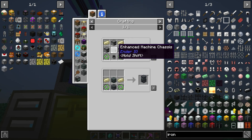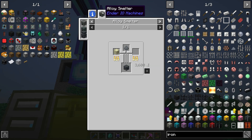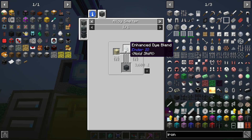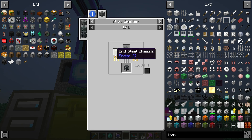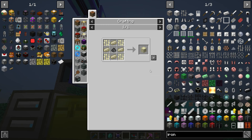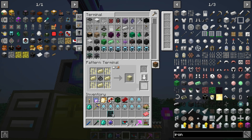No wonder I didn't make one of these before — it's a pain in the butt. Enhanced machine chassis needs an enhanced dye blend, and this is going to suck. Which one — in steel chassis, sure, we'll do this one. So now it knows — oh, give me my blank patterns. Now it knows how to make one of those.